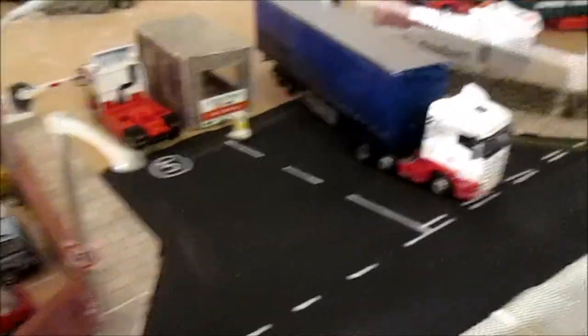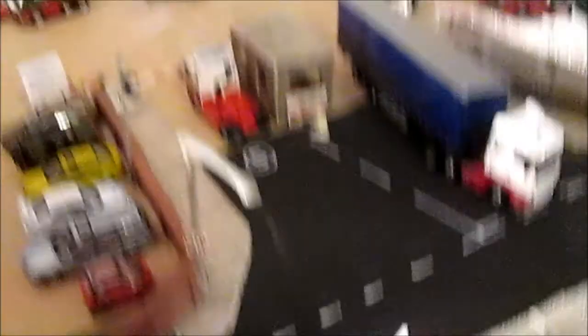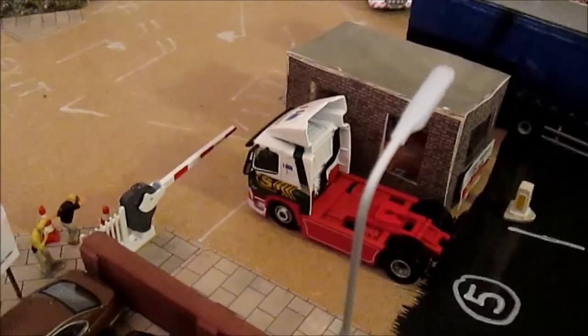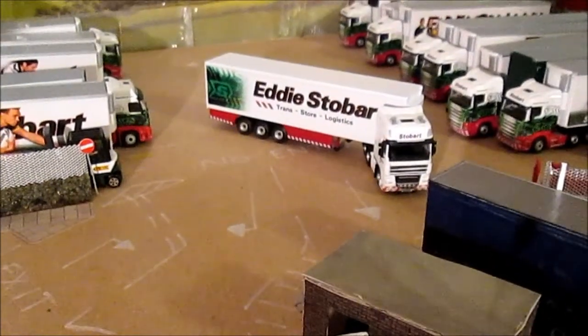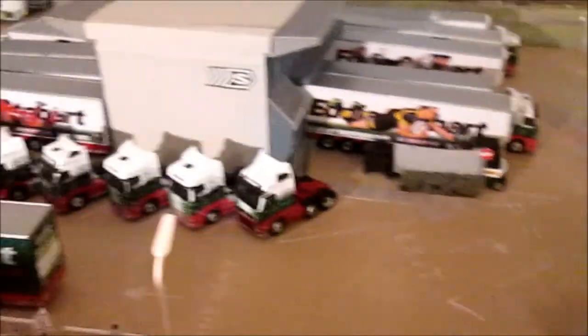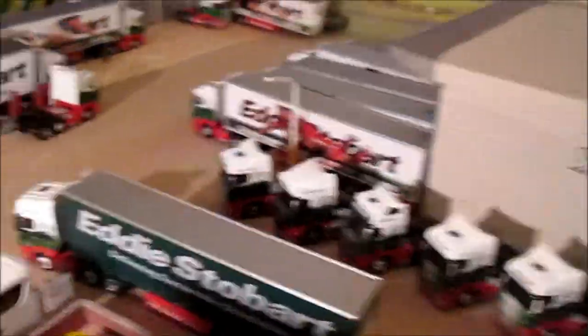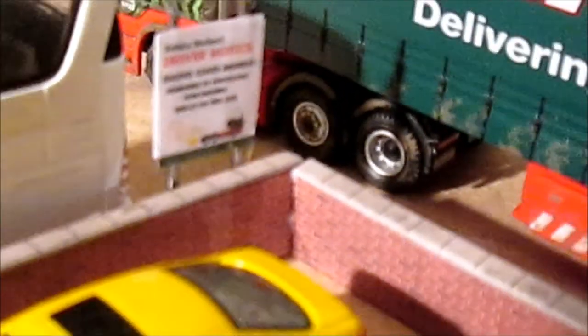We can see a slight move-around of the vehicles: we've got the Oakfield coming out, we've got the other Stobart shunt out for the yard which is the old Leyland DAF, and then we've got the new shunt that was featured in my stop motion bringing one out. Other than that there's not much change - there are a few new signs based on real ones. We've got a Stobart driver notice: 'idling costs money', which you see in all the depots.